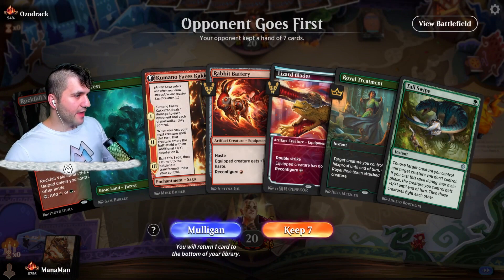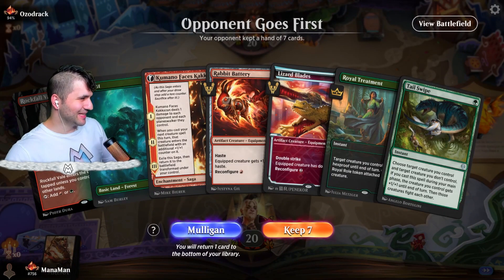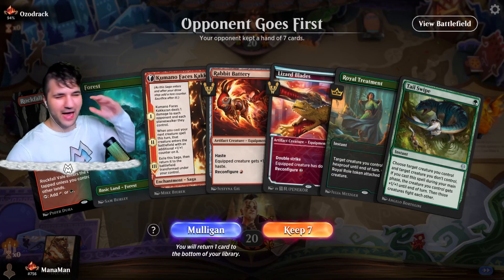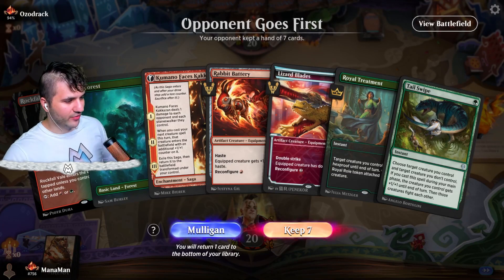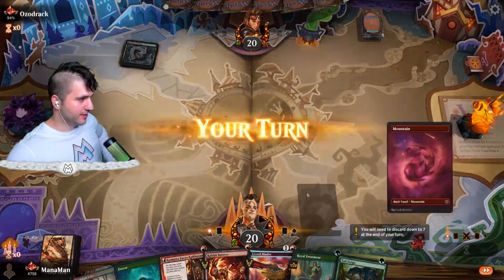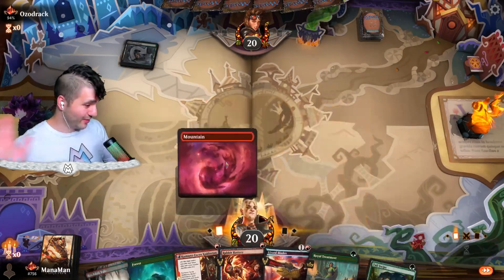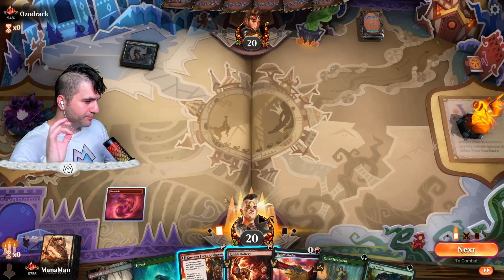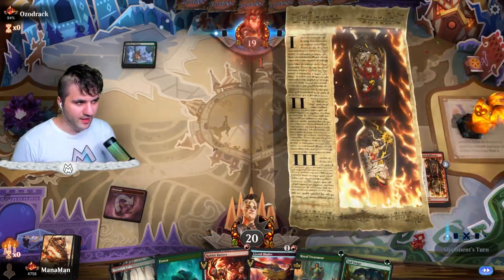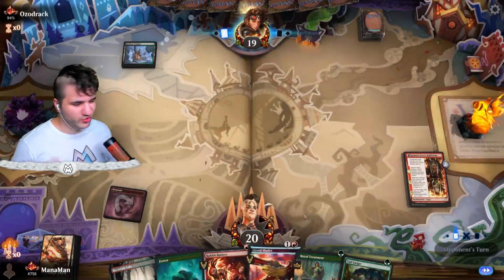Zodrak, how are we doing here? This is an okay hand — I think we can keep it. We're kind of like a combo aggro deck rather than straight out aggro, so we can keep it despite not having a solidified one drop. We got our mountain, so we don't have to worry. Let's go in for our Kamanu. I think we can set up the Lizard Blades for turn two — get a 2/2 with double strike. That feels pretty good.